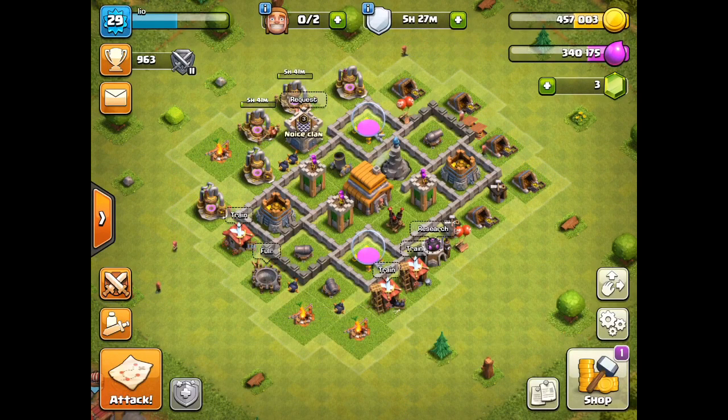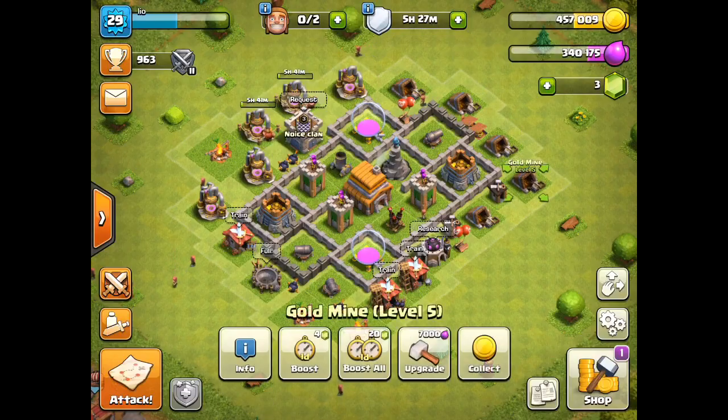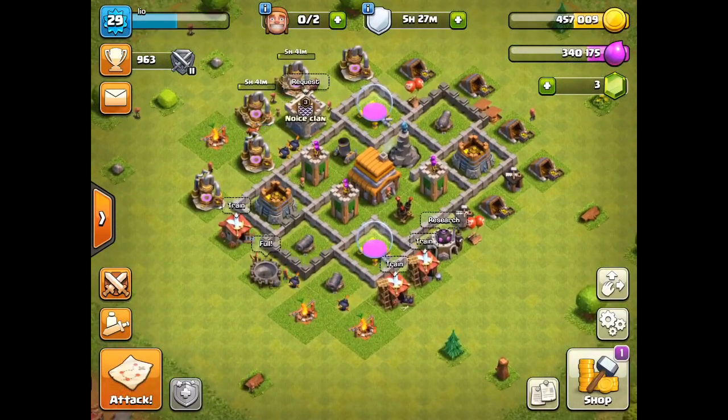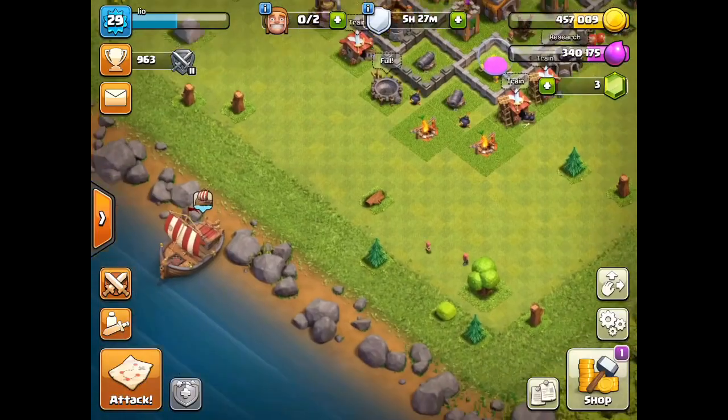I'm at level seven and some things cannot go to another level until I actually upgrade my town hall level. So basically that's about all I can do until I actually go to a new level guys.